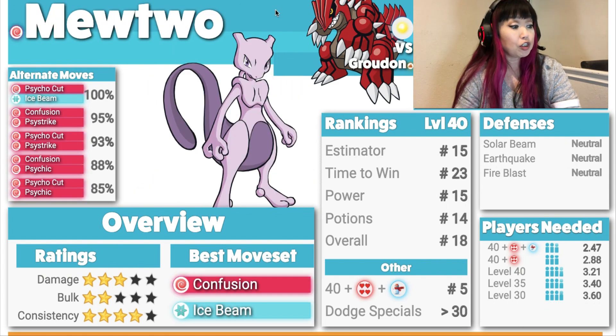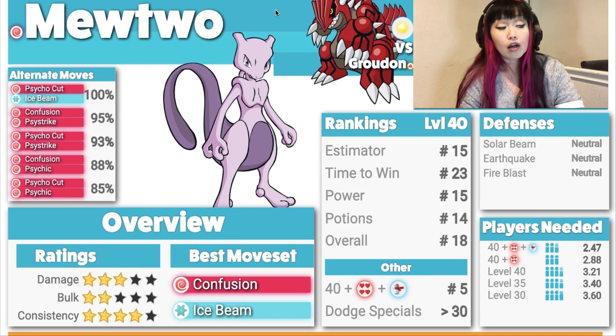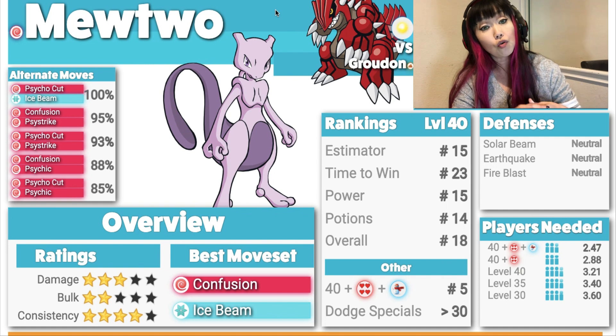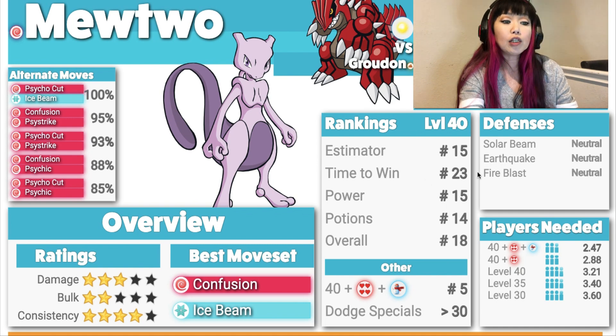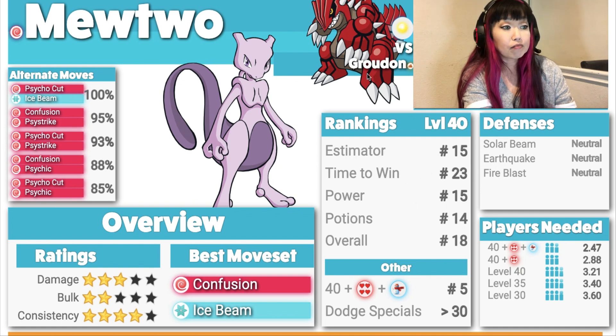Here comes Mewtwo: Damage 3, Bulk 2, Consistency 4. Best moveset is Confusion and Ice Beam, but I'll probably run Psycho Cut Ice Beam. As I said in my Kyogre Counter Guide, if the Pokémon you're up against is weak to Psychic, I'd love to run Confusion. But Psycho Cut has high energy per second, so you can spam more Ice Beam. I'll run Psycho Cut Ice Beam here and just spam as much Ice Beam as possible. Solar Beam, Earthquake, and Fire Blast are all neutral damage to Mewtwo. If you have Shadow Mewtwo, even better.